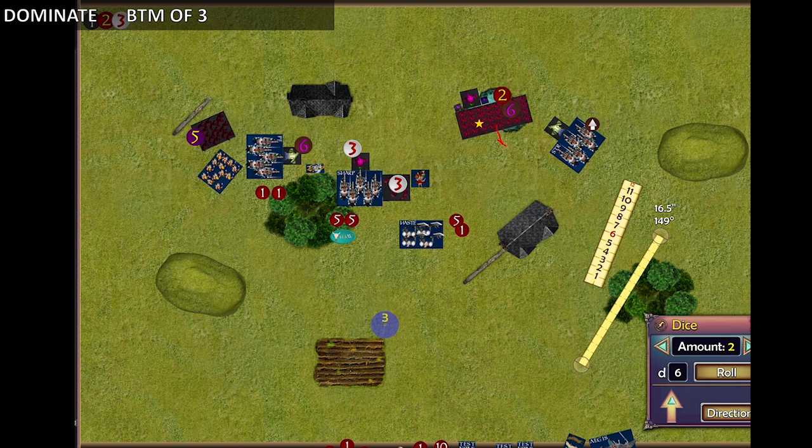The bloodworms with the vicious aura and what I think was banechant one-rounded the Elohi horde. That really hurt. 30 attacks hitting on 4s — 15 hits. With crushing strength 2, wounding on 3s — 10 wounds. Of the 5 misses, Elite re-rolls about 2.5, giving roughly 2 more wounds — total about 12. Needing 5 twice to kill with dread, that's an expected result. This was the first time his bloodworms had attacked, since the first unit died without attacking, so now I really understood how devastating they were.